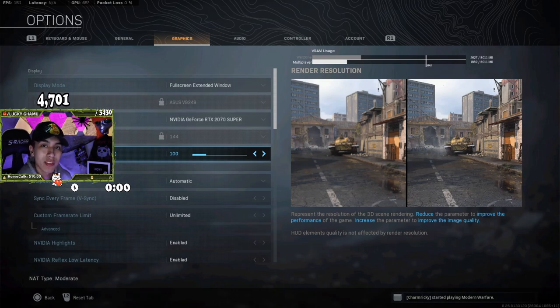Now hopping into graphics settings. Currently I'm using a 2070 Super on my PC build — I just got my hands on a 3080, so that'll be getting swapped out soon. The main thing about graphics is getting the best FPS you can possibly get. Yes, you can make your game look pretty, but if you're tanking your FPS for beautiful colors in a competitive atmosphere, it's not going to help you. You need to make sure you get your highest FPS. Most of my settings are going to be either low or disabled for that reason.